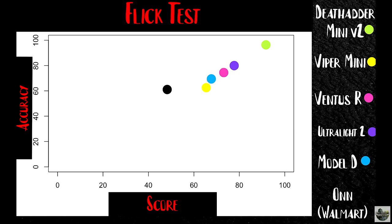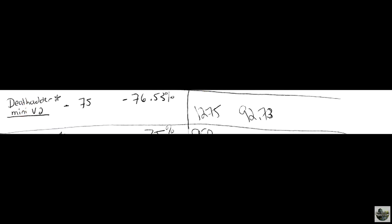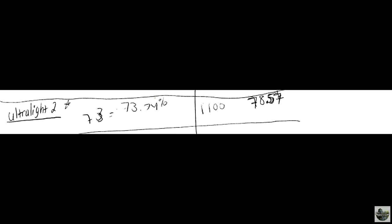I'm not gonna lie, I didn't even believe what I saw on this test. The budget gaming mouse didn't do very well, but the Death Adder Mini V2 blew away all the other mice. It was so good that after these tests were over and I saw the results, I decided to try it again — maybe it was just a lucky run — but when I ran it again, I got even better results. I was not only clicking quickly, but hitting 92.73% accuracy. For comparison, the next closest result was with the Ultralight 2, where I was hitting 78.57% accuracy. That's a 14% increase. So I guess I know which mouse I aim best with.